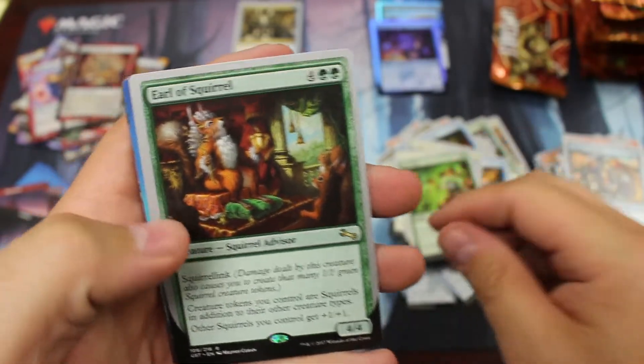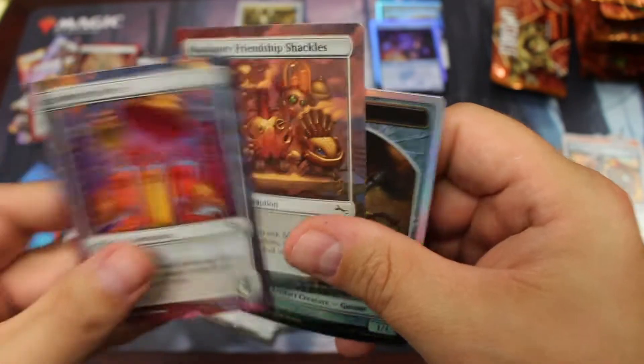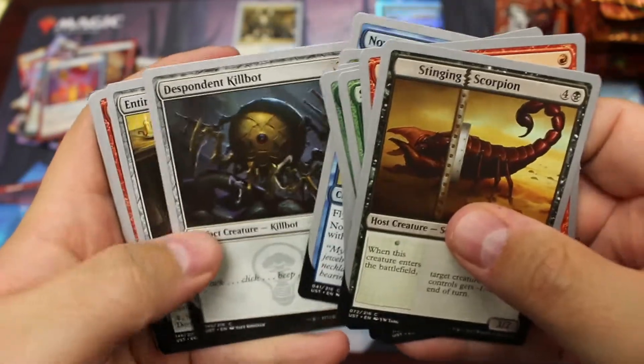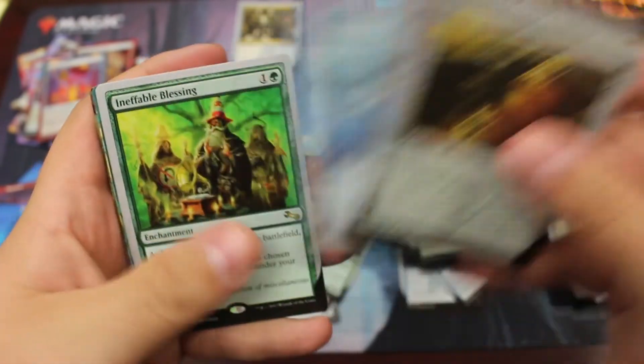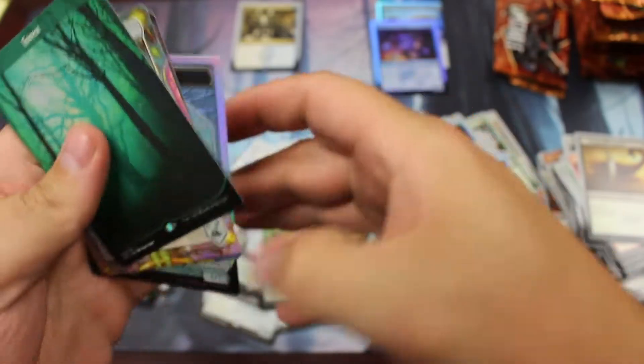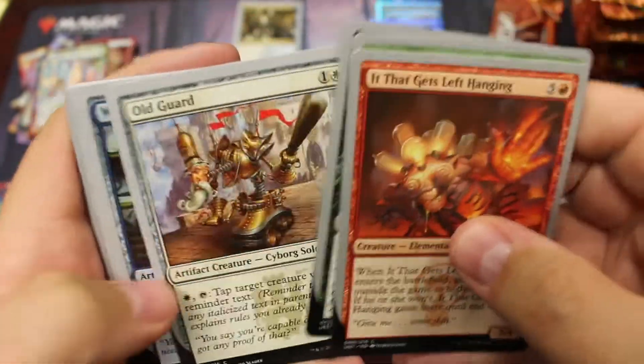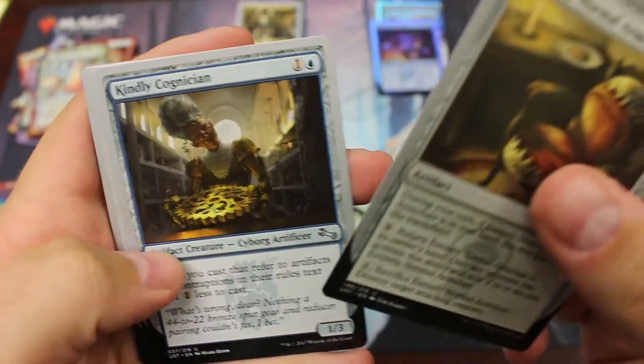First pick, teacher's pet. Earl of Squirrel. Another island. And the gnome — one of the ones with something funny on the back. Let's go ahead and get through our commons here. Nine commons. Ineffable blessing. Construct. We've got two more packs for this half. Foil rare is not to be found yet, so we still have some hope. Need one of those foil lands — the island preferably.